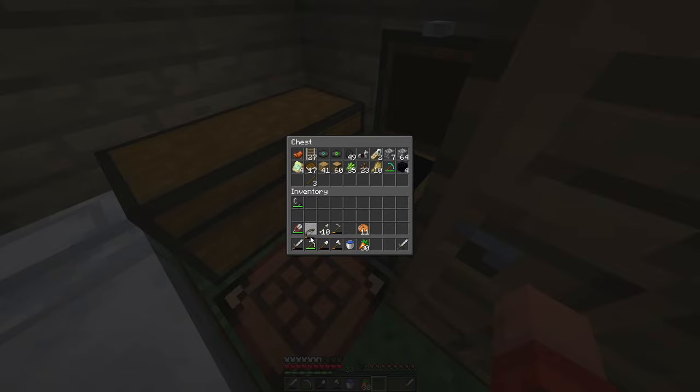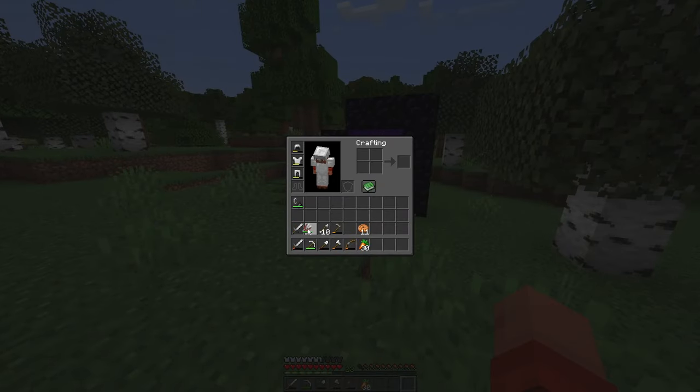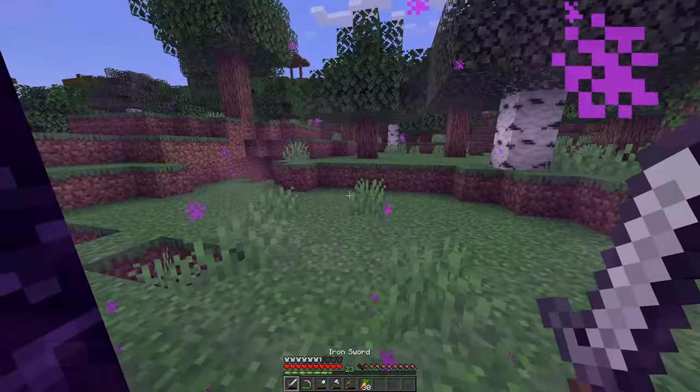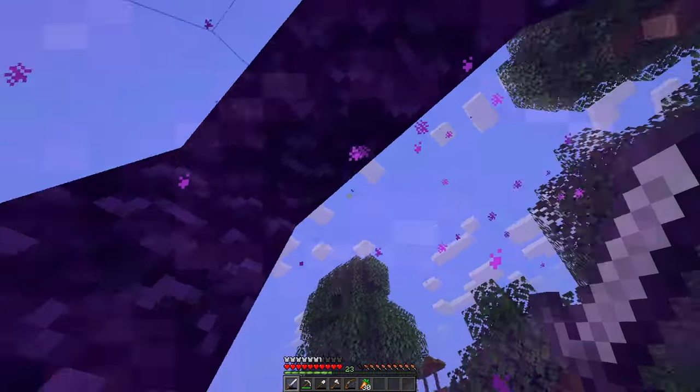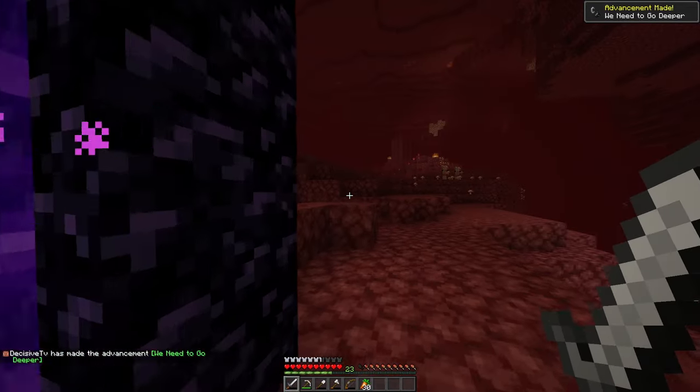Let's make a sword. I should probably keep the bow, right? A bucket of water is going to be completely useless in the nether. Okay, the nether — here we come. Let's see where we pop out. Hopefully nowhere bad.